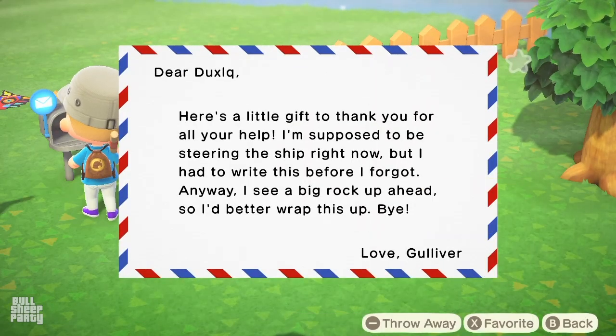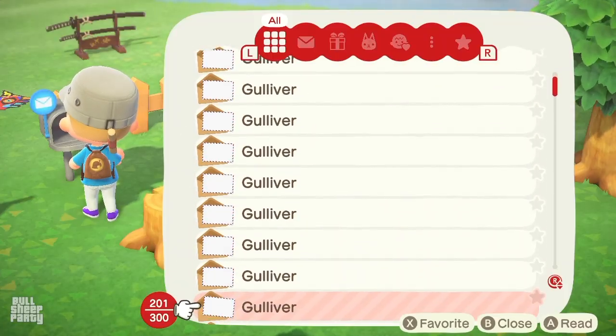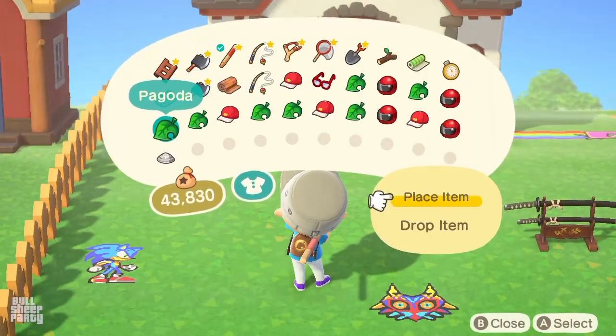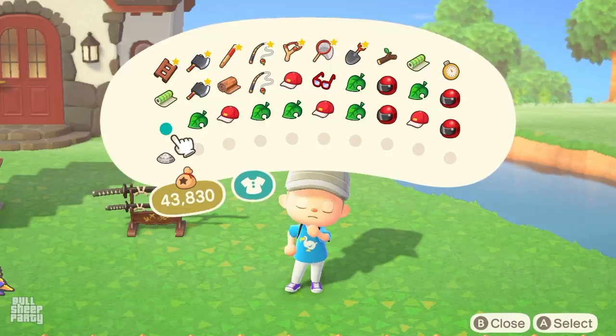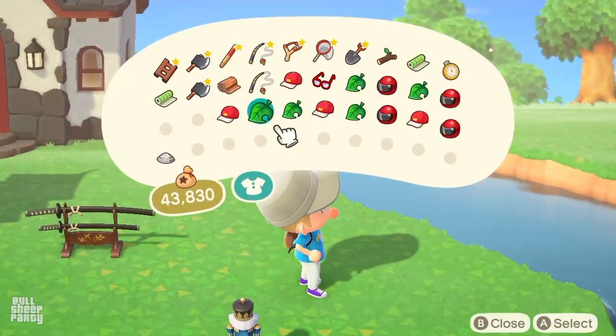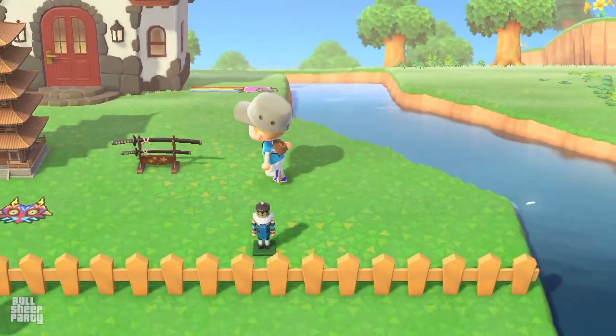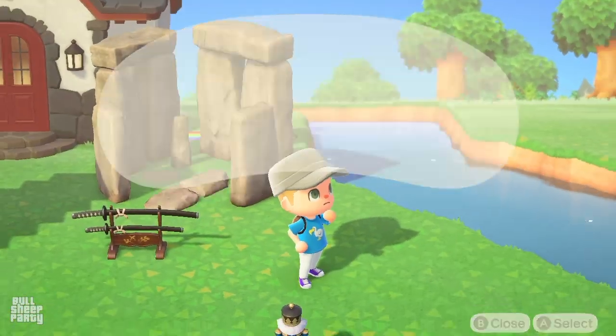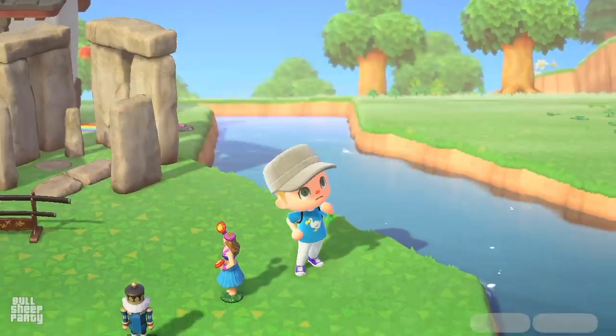Now I'm gonna show you what I got after spending about 45 minutes doing this. These are all the items that I got from Gulliver. I'm just gonna showcase the big items: the Pagoda, the Nutcracker, the Hula Doll, the Leaning Tower of Pisa, and the South Pole. Hopefully now you're better prepared to face Gulliver next time you encounter him.